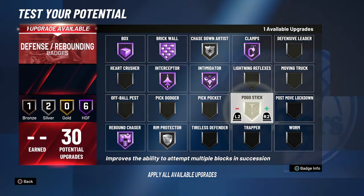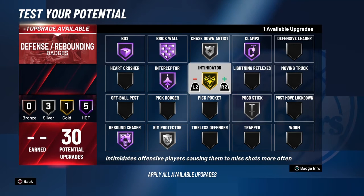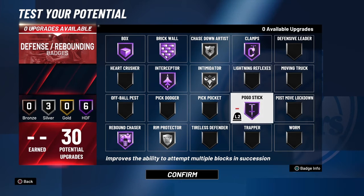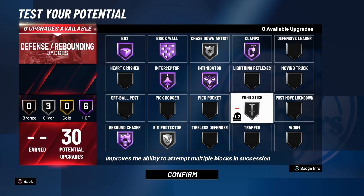We're gonna start with defense first: Box, Brick Wall, Rebound Chaser, Rim Protector, Interceptor — all Hall of Fame. Hall of Fame for Clamps, oh my god. Take out Rim Protector, put it for gold, and do Pogo Stick for silver. Or you can take out Imitator and put Pogo Stick for Hall of Fame. If you guys want to switch it up, you can do it like that.